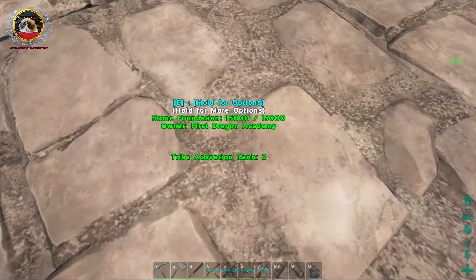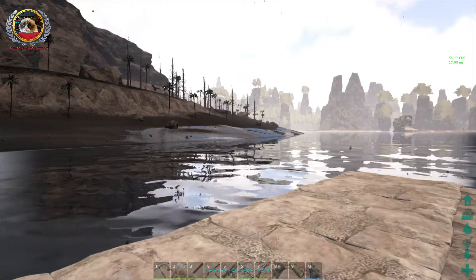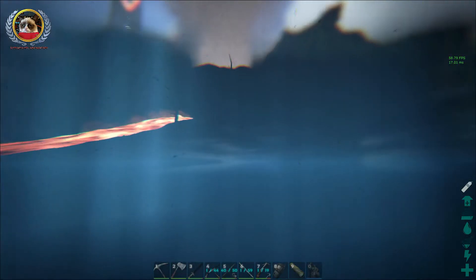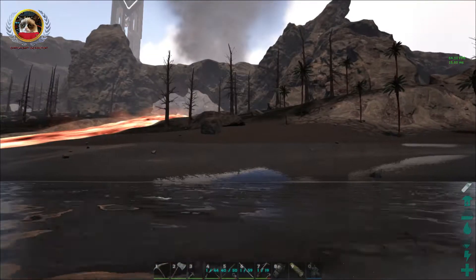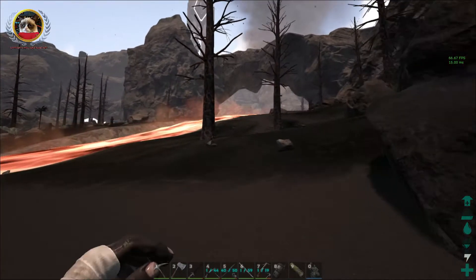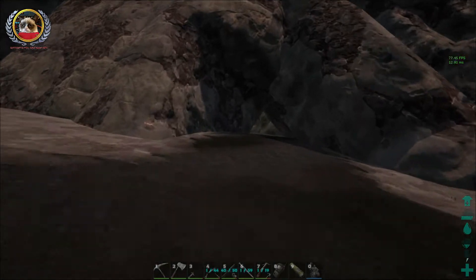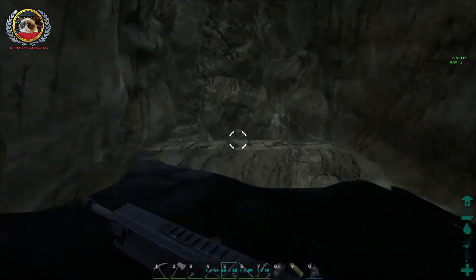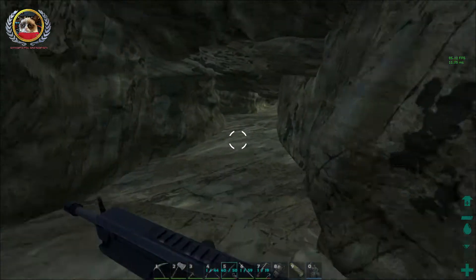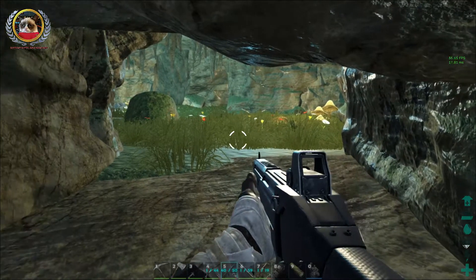Sit tight. Does this thing have an inventory I can put stuff in? No, it doesn't. Now there is a way I love to do these caves — it involves grappling hooks and rocket launchers. This is going to be spectacularly explosive. Let me put my assault rifle away — actually, I think a shotgun would be better. Let me gather some stam, and I can hear the creepy crawlies already.